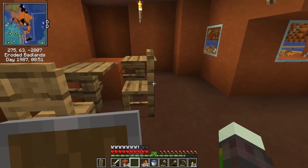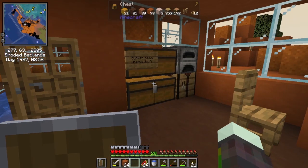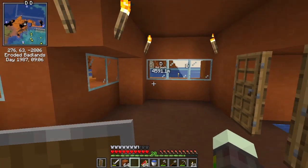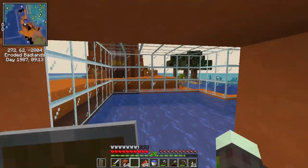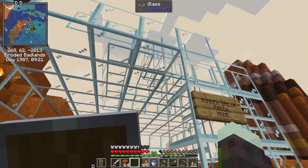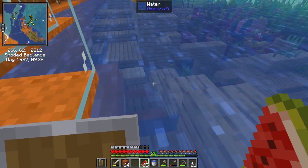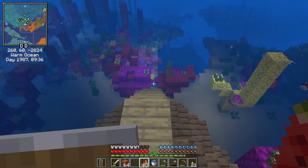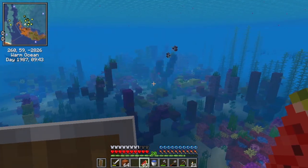Let me show you what I've done here first. Look at my chairs — exciting — and a table! I haven't got a bed but I'm a pirate, so who needs beds? I've done some digging and made a glass house there by the ship. It says 'warm ocean' — very nice.